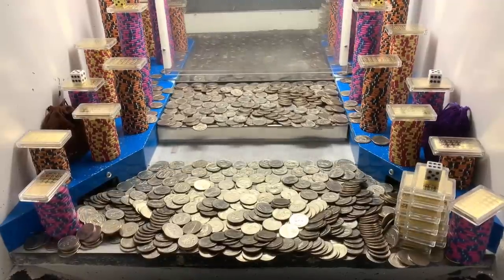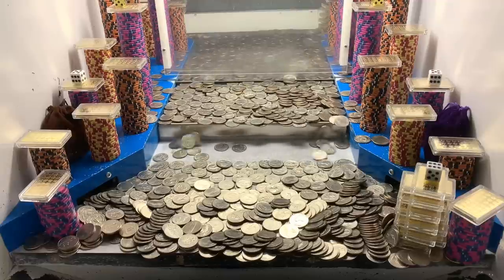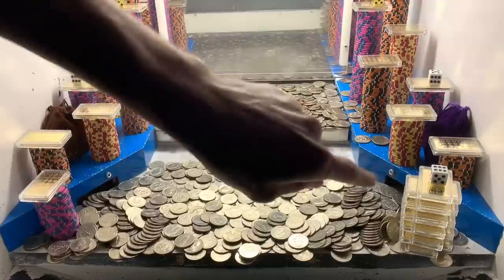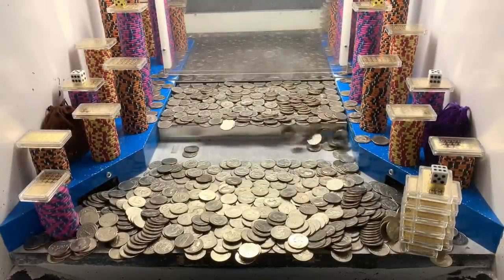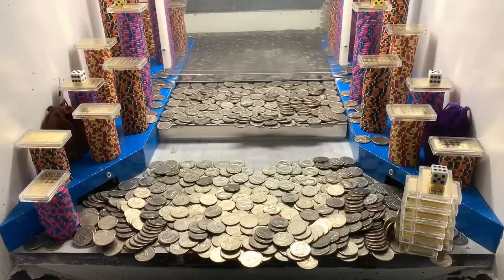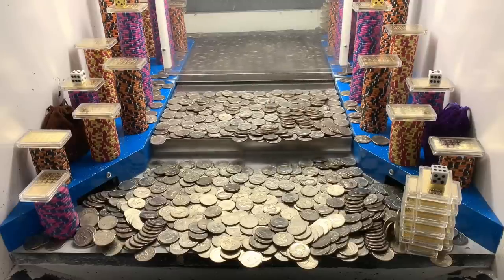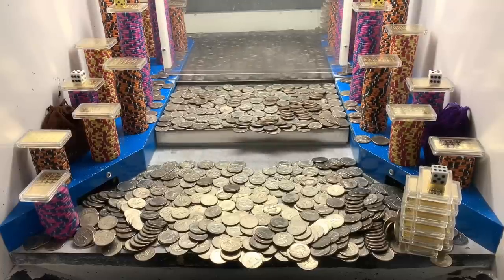Jackpot! We got that gold tower on the left and it had a white dice on top of it. We're getting those white dice left and right. Got a tower of $5,000 chips to go as well — that gold tower just moved forward tremendously. Let me know if you'd want to see more videos like this. Lately I've been doing $20 million buy-ins all the way up to $100 million buy-ins. That was the last of our 600 quarters — let's grab some more.